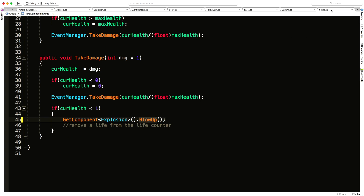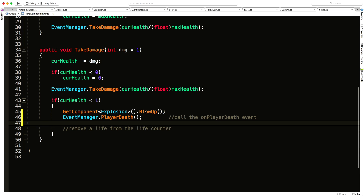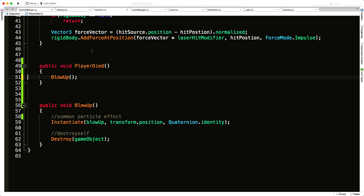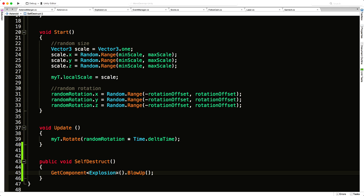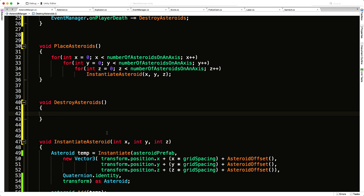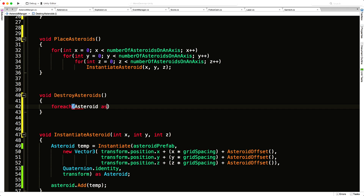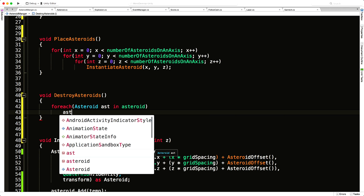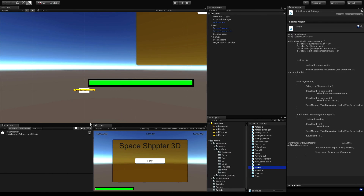Back in the explosion class, we no longer need the old player-death method, so 'BlowUp' now just instantiates the explosion prefab and destroys itself. Back in AsteroidManager, I add a foreach loop: for each Asteroid 'ast' in the asteroids list, call 'ast.SelfDestruct()'. Save everything, jump back into Unity — no errors. Let's check the asteroid prefab to confirm the prefab references are assigned correctly.